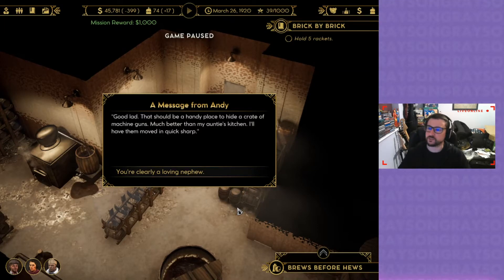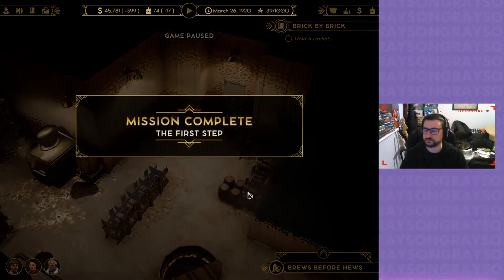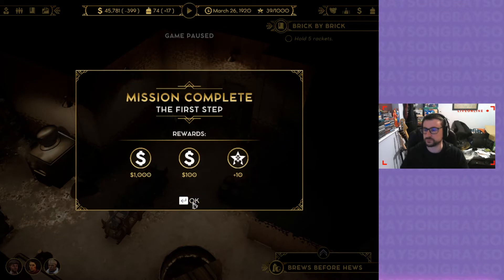Message for Annie. Good lad, that should be a handy place to hide a crate of machine guns. Much better than my auntie's kitchen. I'll have them moved in quick sharp. Nice.